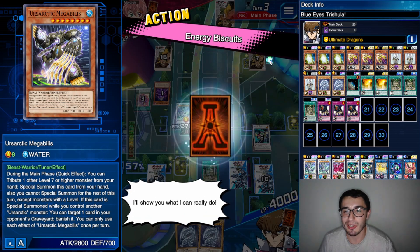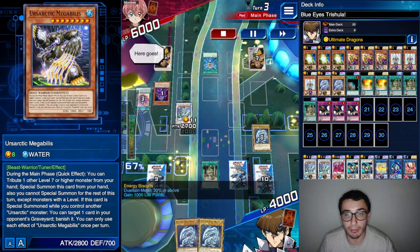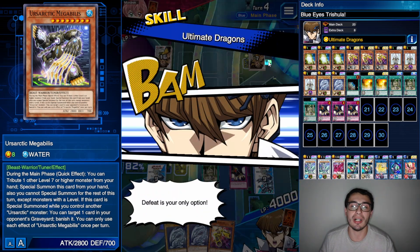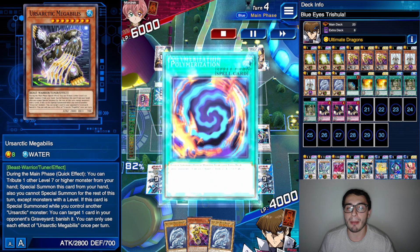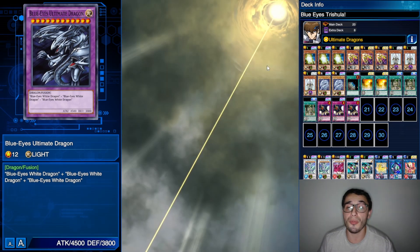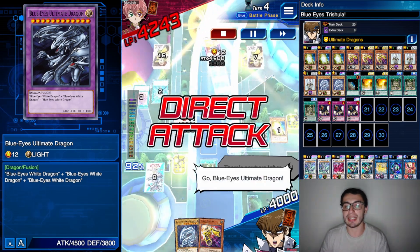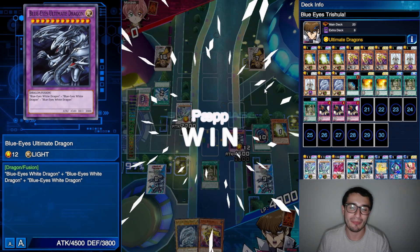So it went with summoning Ursarctic Megabilis, then Ruins to negate that, Formula Synchron Accel Synchro into Trishula — banish one, two, three. That's how you do it. My opponent then went with Monster Reborn to steal my Blue Eyes, but I cracked that down and took it back to my hand. Then I went into Ultimate Dragon — creating a Poly out of nowhere, fusion summoning Blue Eyes Ultimate Dragon for the meme, the dream, and Paepp's team. Finishing him off with Blue Eyes Ultimate Dragon's Neutron Blast.